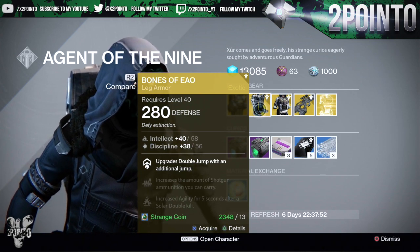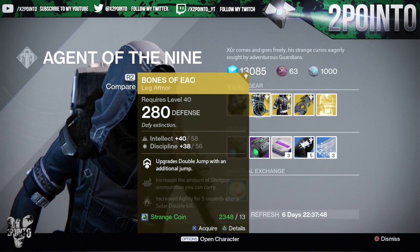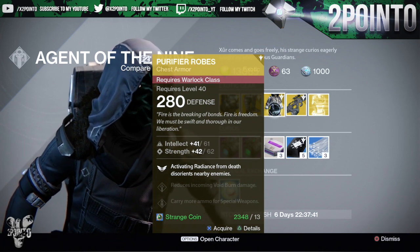Hunters, you're getting the Bones of Eao — 58 intellect and 56 discipline upgrades. Double jump with an additional jump, increase the amount of shotgun ammo you can carry, and increased agility for 5 seconds after a solar double kill.